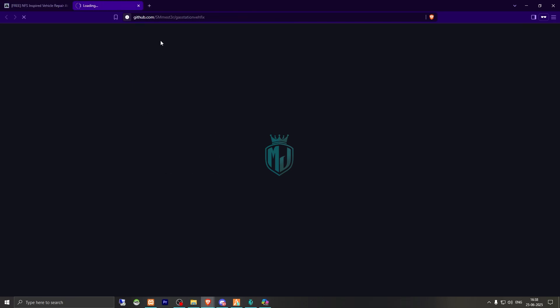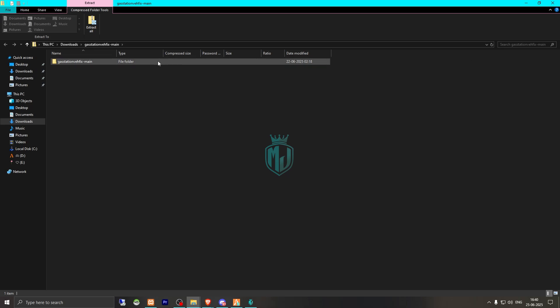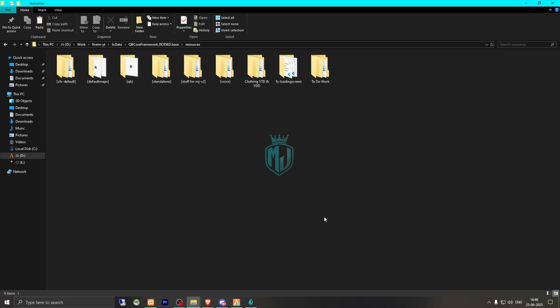We need to first get it from the GitHub profile right there, so we have to download it from here. After downloading, we need to simply extract this file to our resources folder and then we need to rename it.